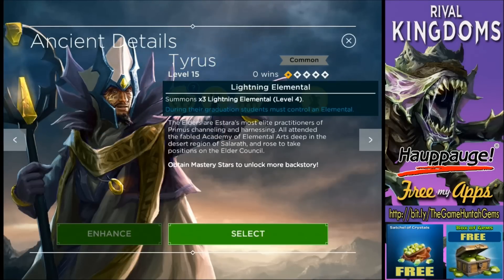The tier three spell is Lightning Elemental — summon three lightning elementals at level four. All right, it's time to see Tyrus in action — are you guys ready? Let's roll!